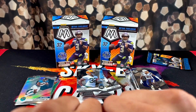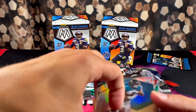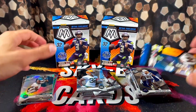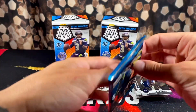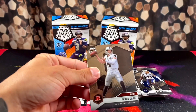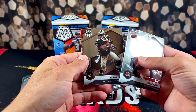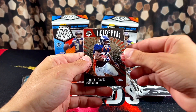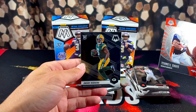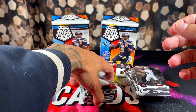Nice base Mac Jones — better than nothing. Got one more pack to go. Everyone say a prayer to the card gods, hopefully something good is in it. No color. Alright — Derrick Carr, Reggie Bush, Terrell Davis Hall of Fame, and a Marty Rogers base rookie on the back. So that's officially going to do it for box two.